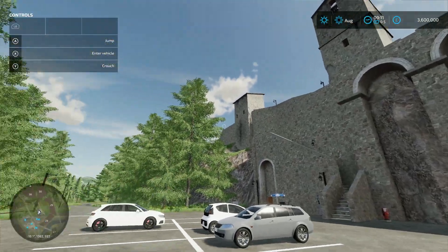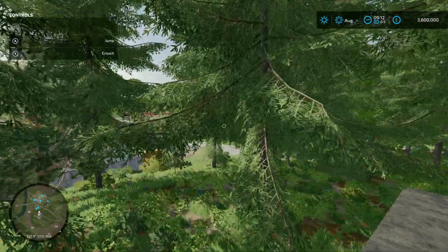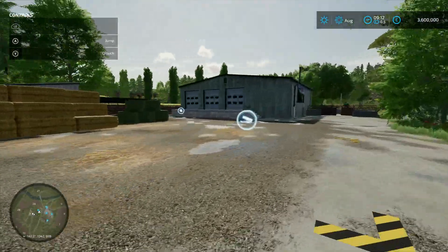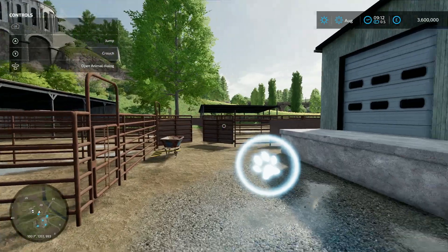We're going to jump over this wall rather than drive all the way around, because next door to that is going to be an animal dealer. You've got a sale point for your bales and the animal dealer just there - jobs are good.